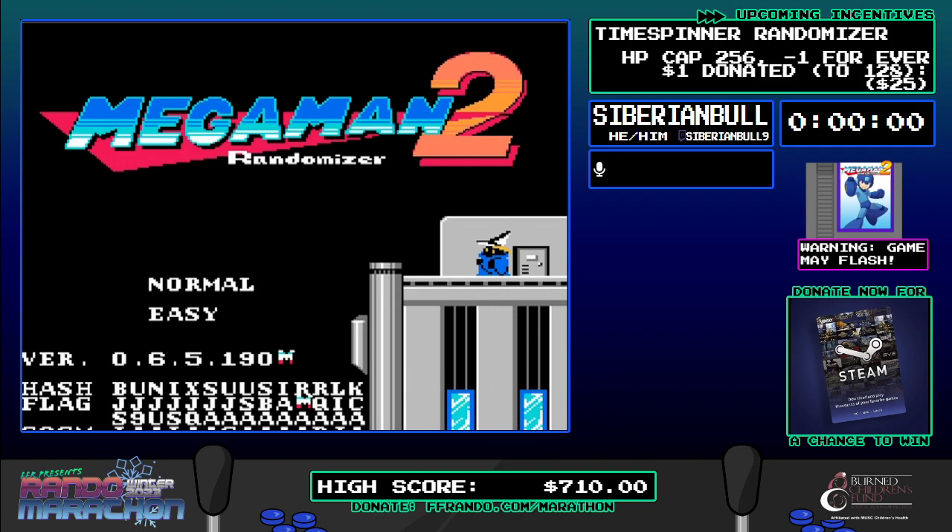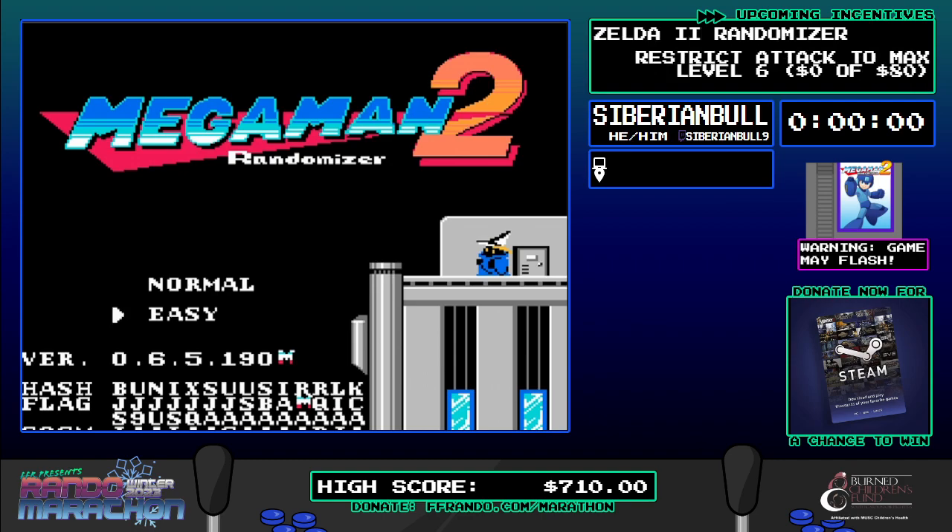Without further ado, we're going straight into this. We turned on burst chaser thanks to everyone's incentive in chat during the Chrysalis run. We also turned off robot master names, so we won't know which robot master we're going to until I select that stage. The robot master may not match, so we'll find out where we're going when we get there. Go ahead and count me down — three, two, one, go.